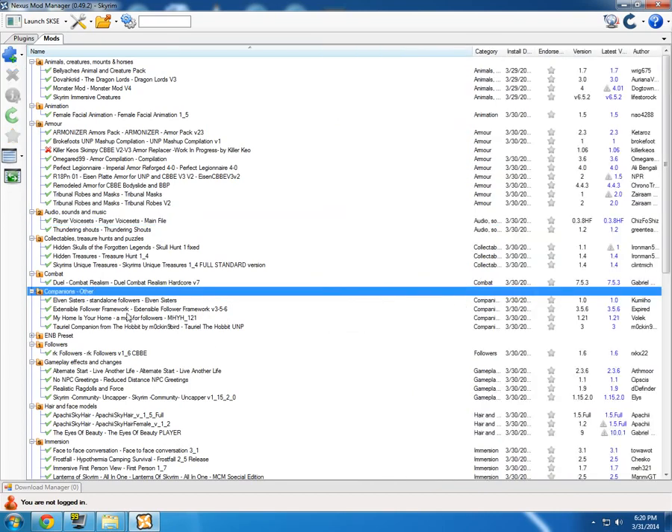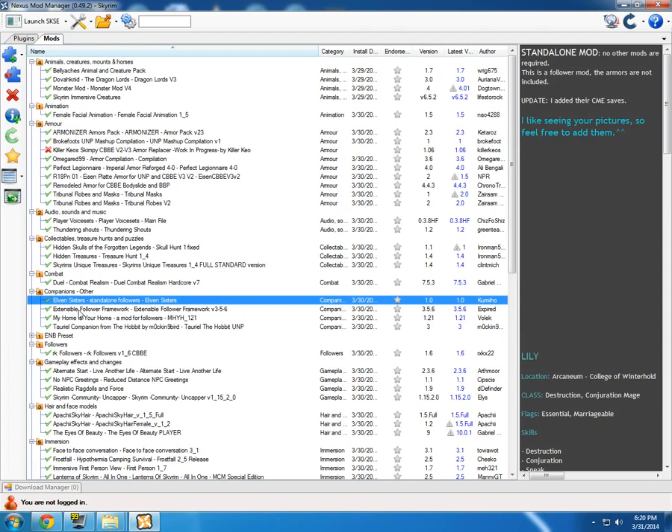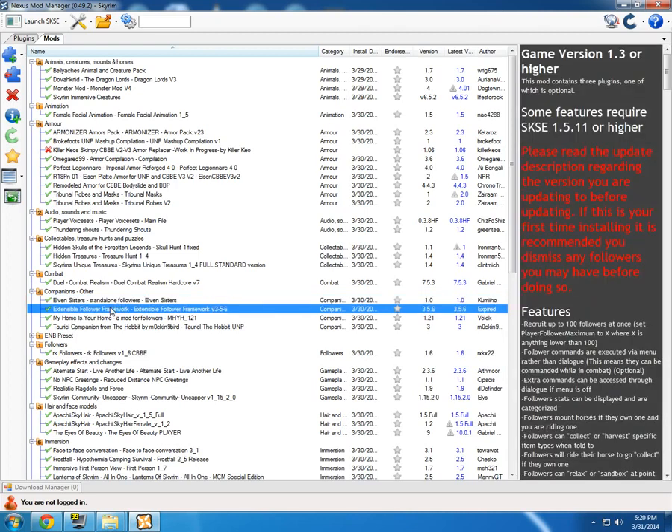I have some companions installed: the Elven Sisters, and the Extensible Framework mod, which lets you have more than one follower. You can add many companions, but you can only choose one at a time or they'll just kill everything in their path and you won't level up fast. With this mod I can have more of them, and I have other follower mods where I can control whatever they do. I keep a house and add followers there, swapping them out when I want.